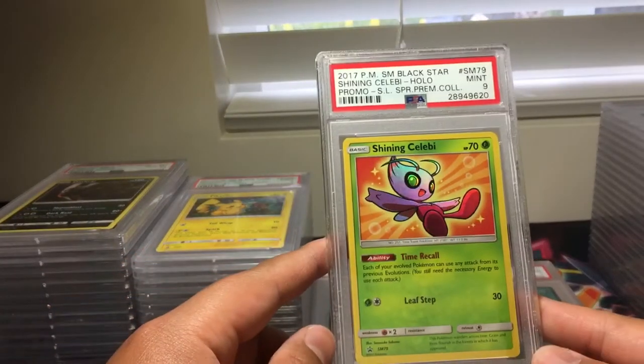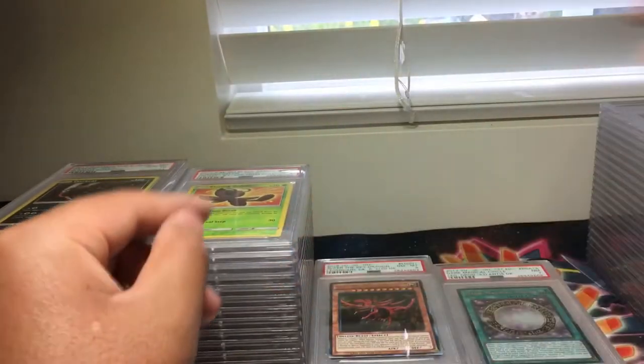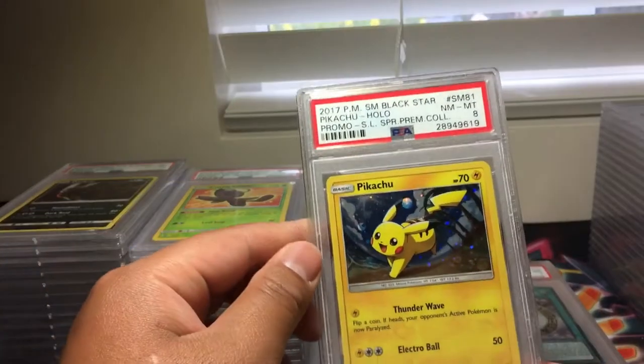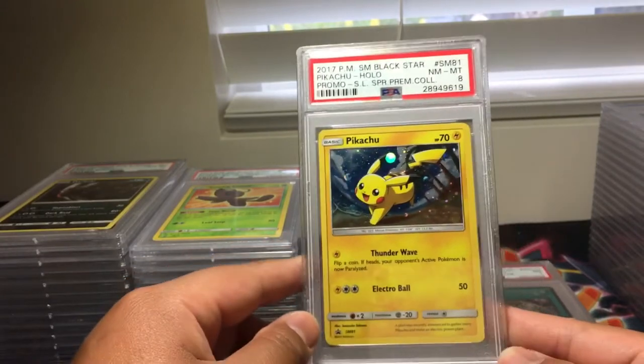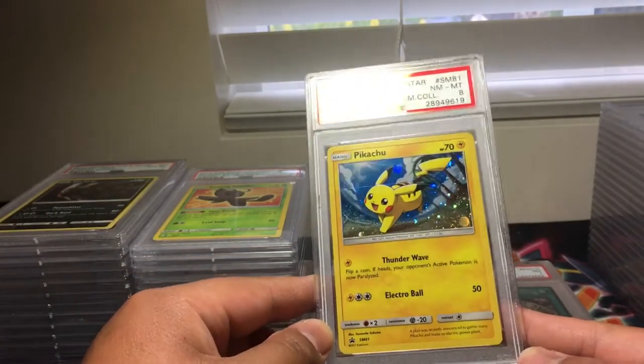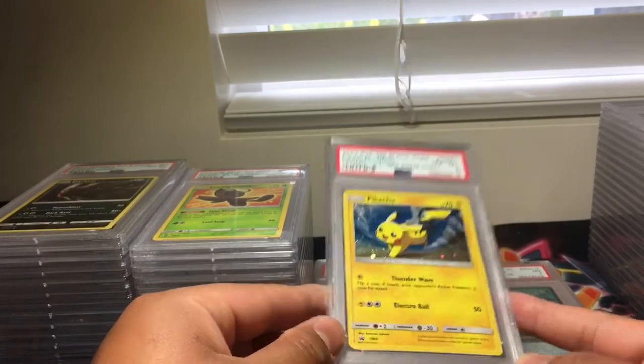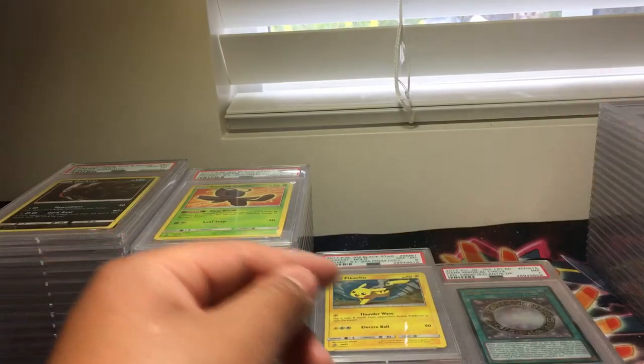The 10s are stacking up. Shining Celebi, PSA 9. Pikachu — there is a scratch on the foil a bit, so I got a PSA 8. Sun and Moon Promo No. 81. But it was a Pikachu, that's probably why I sent it out.